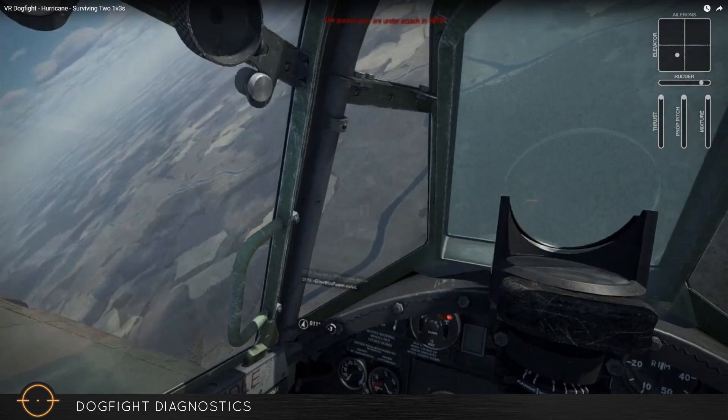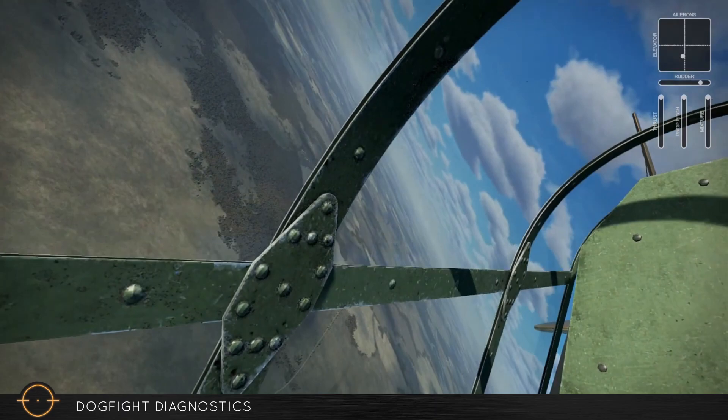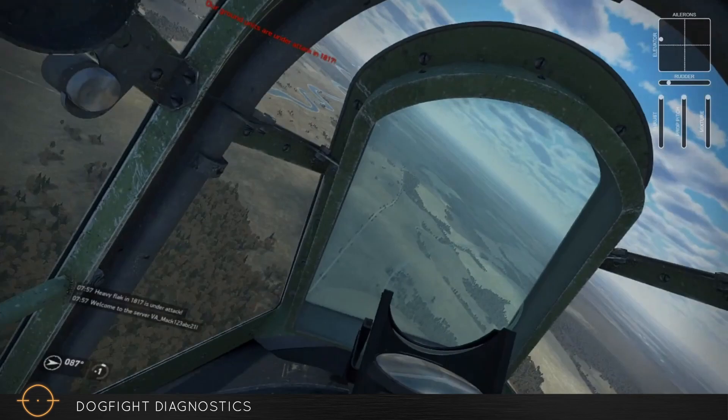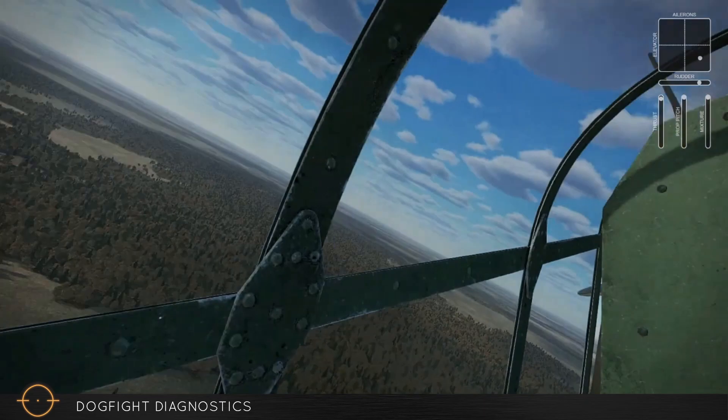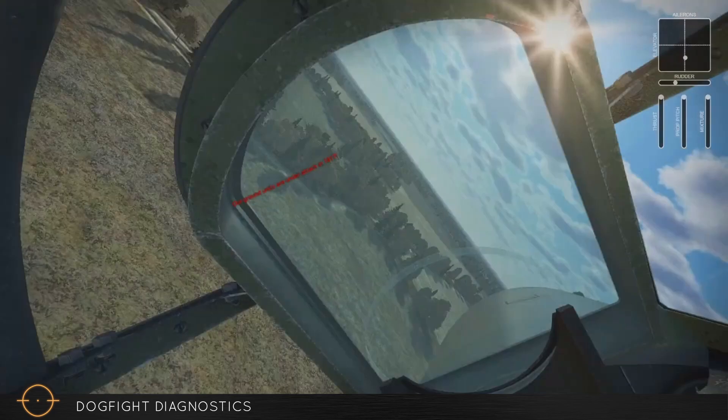The idea is just to make that a very difficult shot for him to take. As soon as I see that I'm through his guns, I nose toward the deck — I'm just trying to build up speed and energy to run and extend. I can look at my compass; I see that I'm on a northern heading and I need to turn east. With my nose down for maximum speed and keeping an eye on this guy, I start to bring my heading to the east. I'm going to start weaving and jinking a little bit just to make this hard for him — I don't want to give him a free kill. I'll make it hard but control the direction we're going.